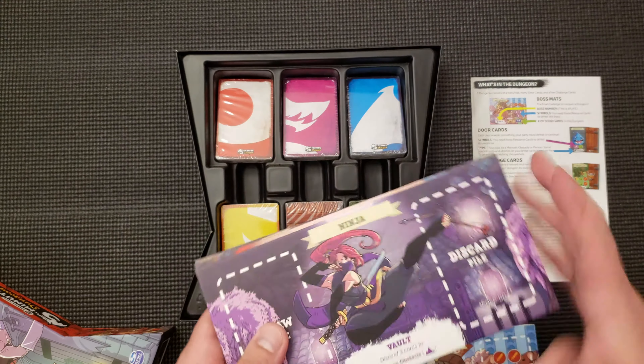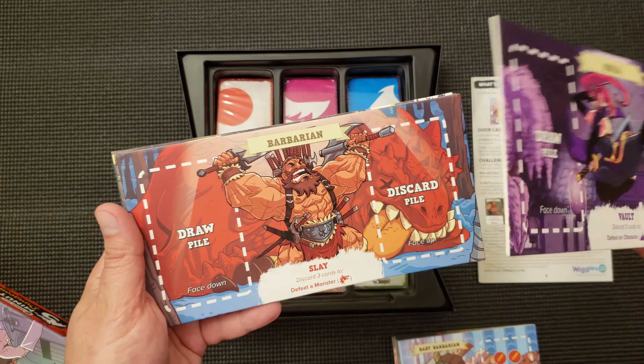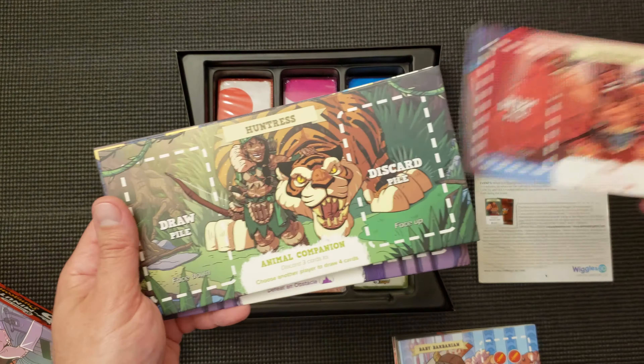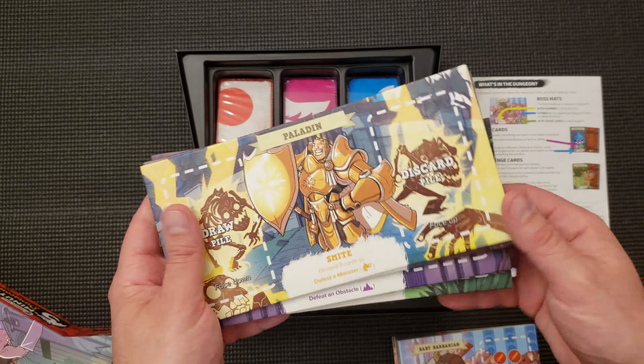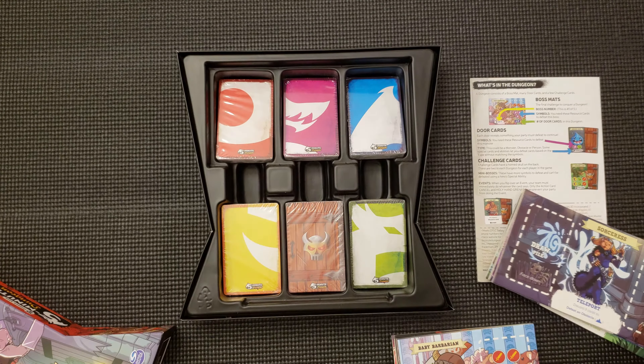And you have your heroes, who are going into the Five Minute Dungeon to defeat the boss. So the Ninja, the Barbarian, the Huntress, the Paladin, and the Sorceress — which, again, have really cool artwork, no doubt.